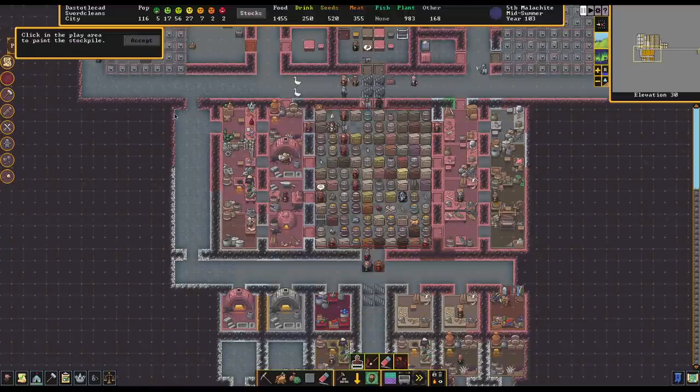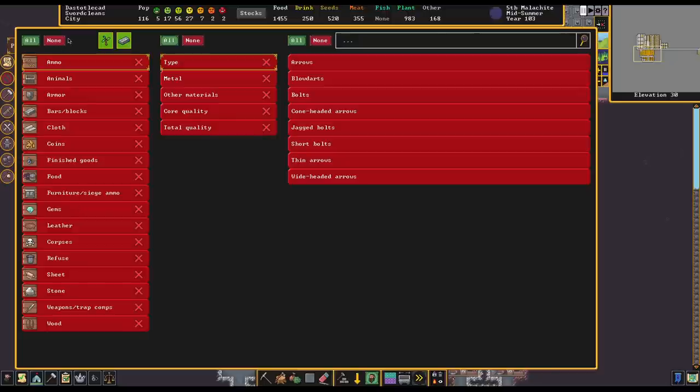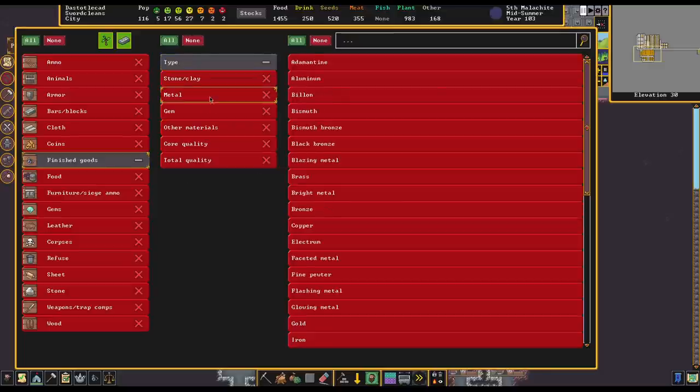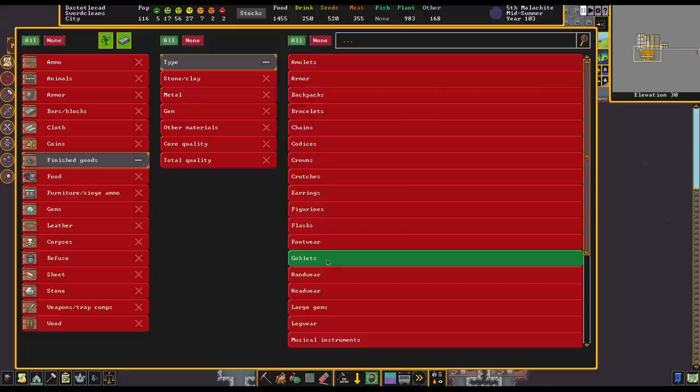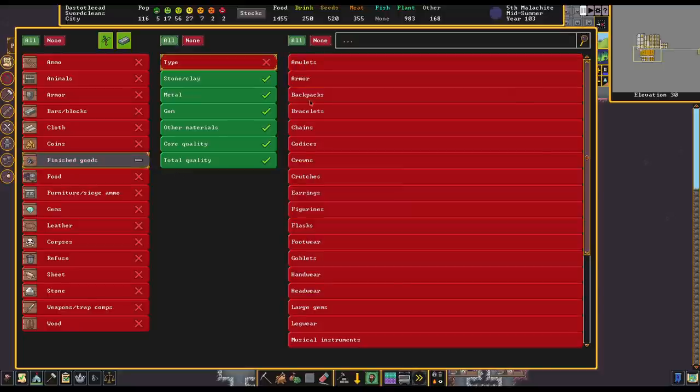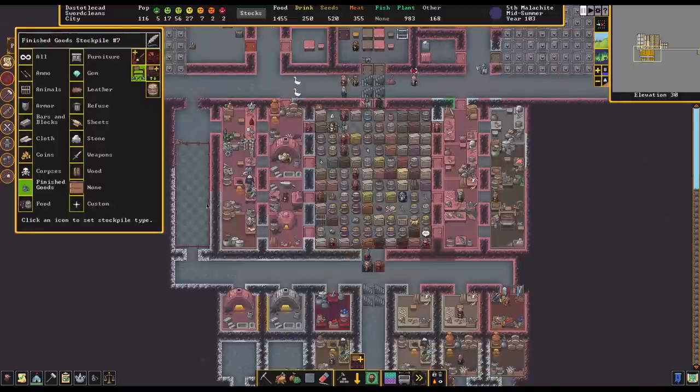So I'm going to make a stockpile over here. It's going to be custom. And all it's going to accept is under finished goods — simply goblets, which is what the mug category is. However, we also need to make sure all the materials are enabled as well. It probably is easier to allow all finished goods, then under type say none, then go to goblets. So goblets of any material and any quality will be allowed in this stockpile.